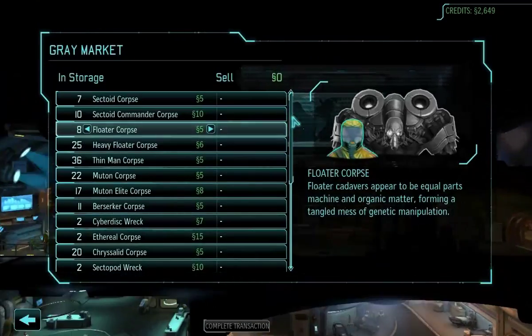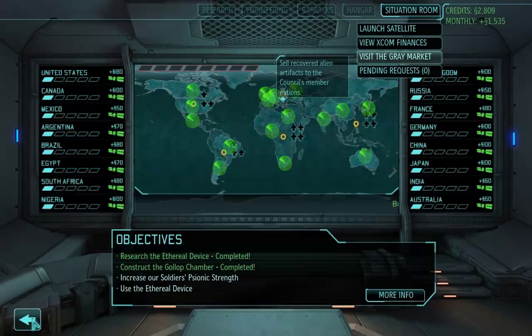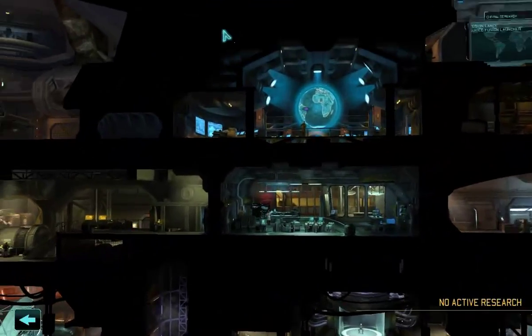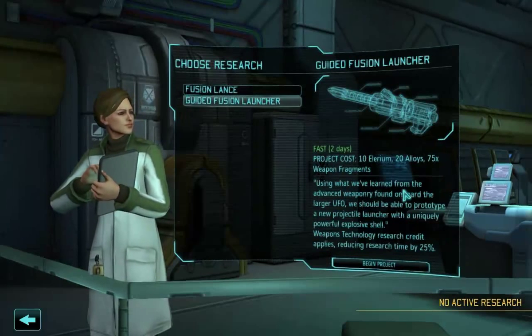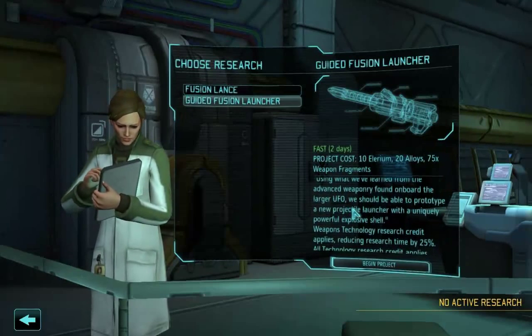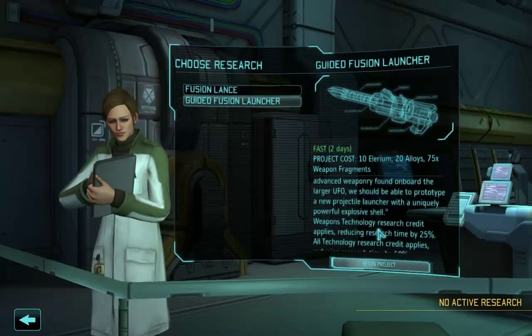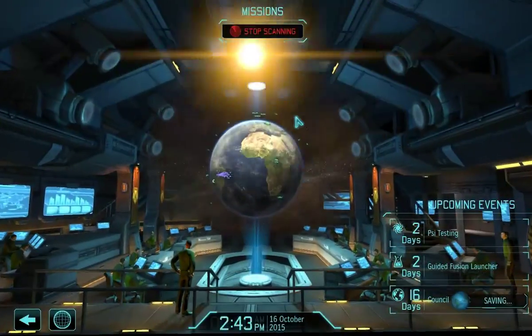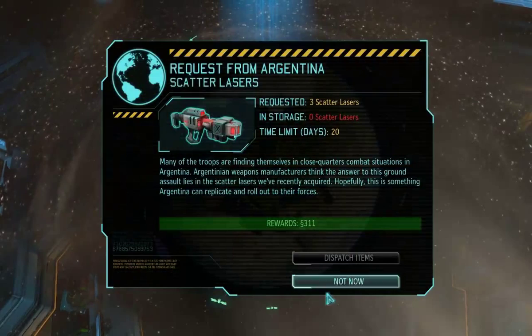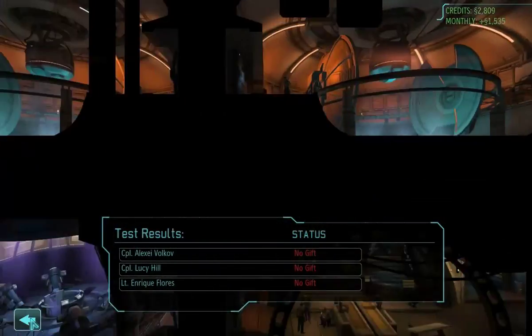Situation room, grey market - we can sell the damaged power sources. Done. Research guided fusion launcher: using what we've learned from the advanced weaponry found on board the larger UFO, we should be able to prototype a new projectile launcher with a uniquely powerful explosive shell. Begin research. Universal assault - no gift, man, you guys are lame.